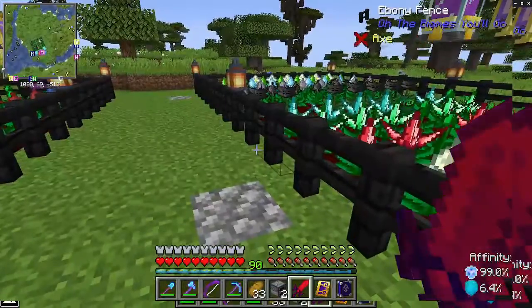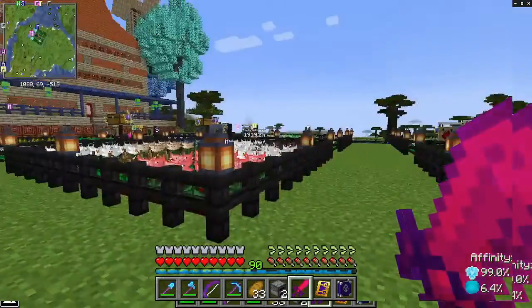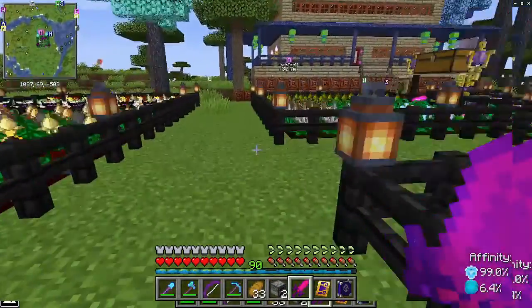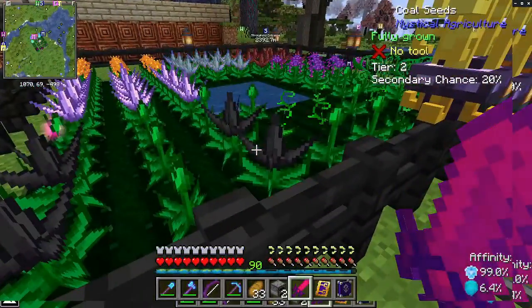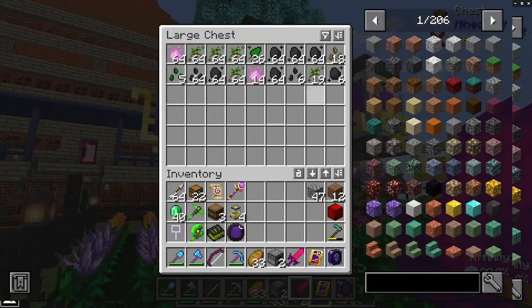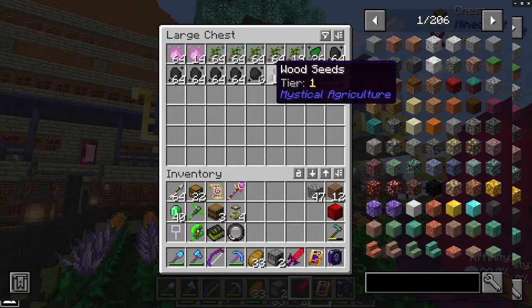I'd rather leave it as raw bricks, because if nothing else you can make pots out of them. Occasionally you can make pots. Now we should get some coal — coal, over here. Let's get some coal.